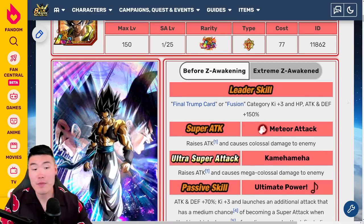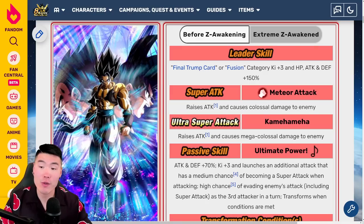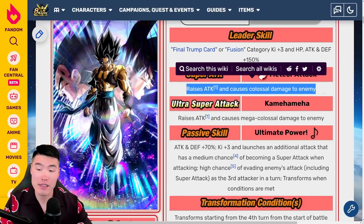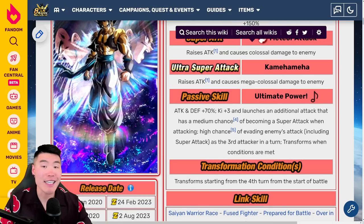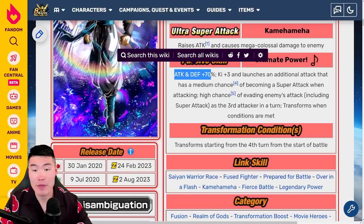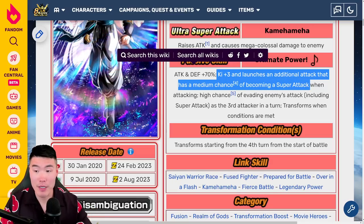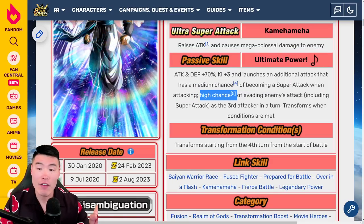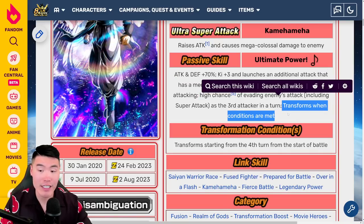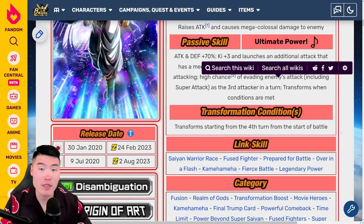Before the Extreme Z Awakening, as base Gogeta, his leader skill is Final Trump Card or Fusion category Ki+3, HP/Attack/Defense +150%. 12-Ki super raises attack and causes colossal damage. 18-Ki super raises attack and causes mega colossal damage. Passive is Attack and Defense +70%, Ki+3, launches an additional attack with a medium chance of becoming a super attack when attacking, high chance of evading enemies' attacks including super attacks as the third attacker in a turn, and transforms when conditions are met — starting from the 4th turn.